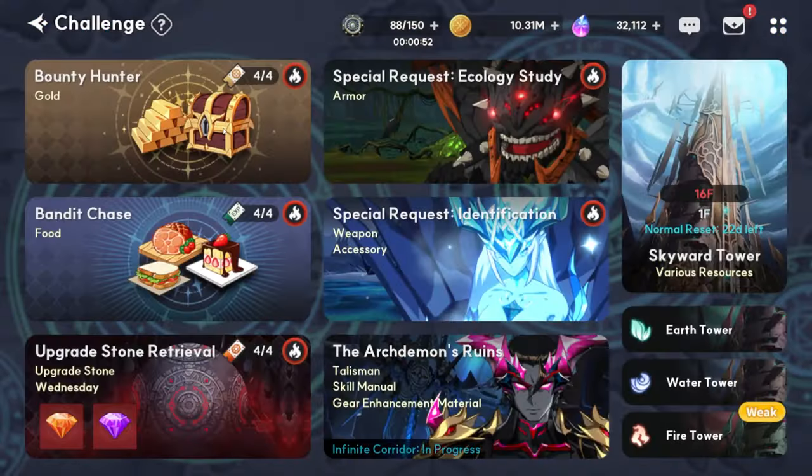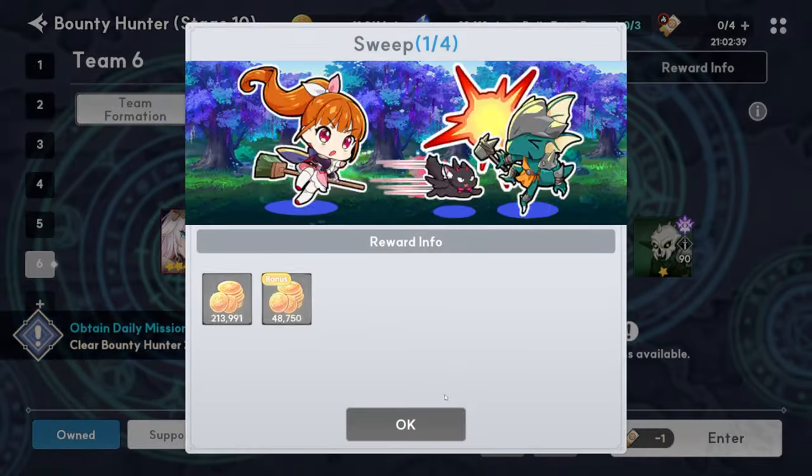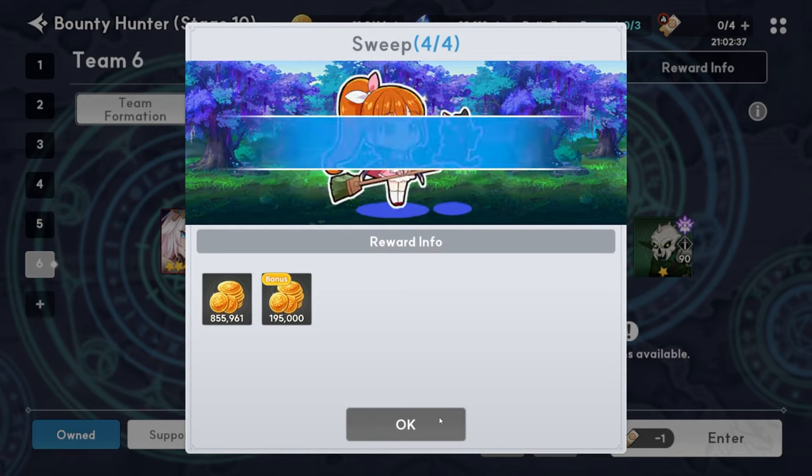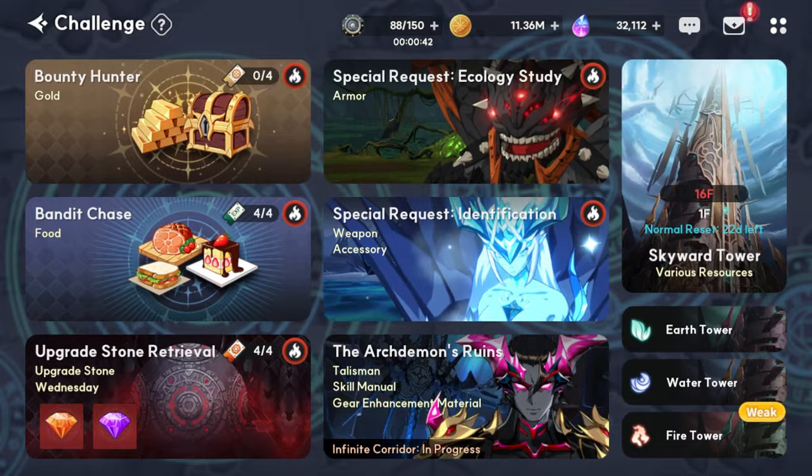Next up is farming all of the challenges: the bounty hunter, the bandit chase, and the upgrade stone dungeon. Just auto all of those, or use all your clear tickets on those to clear them quickly.